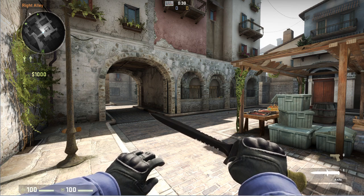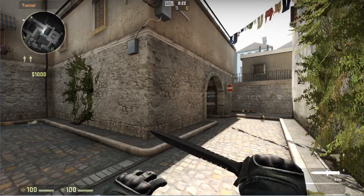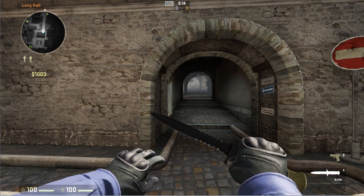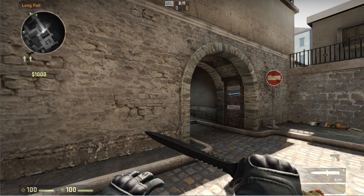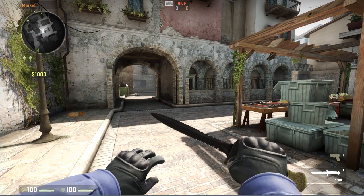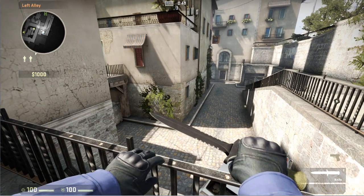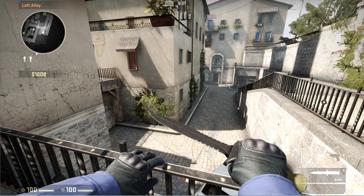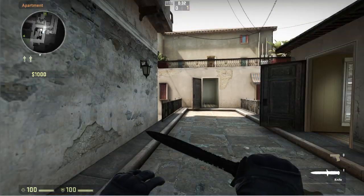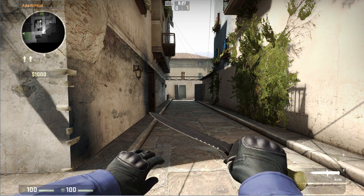If the T team plays defensively and stays near spawn, the choke point becomes long hall. If the T team decides to play aggressively and rush towards the CT, then the marketplace becomes the choke point. In the left alley, this becomes the choke point if the T team rushes aggressively. If they play defensively, then the long back alley in the apartments becomes the choke point.